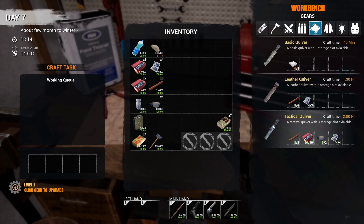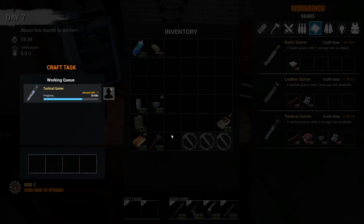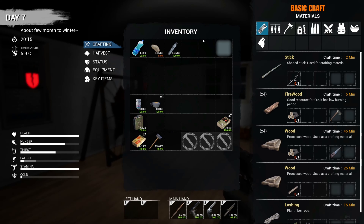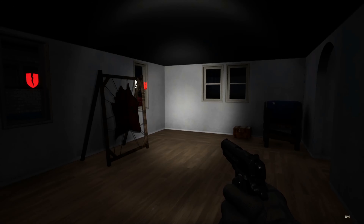Let's make ourselves a tactical quiver. The tactical quiver will obviously hold more than the leather quiver and the basic quiver, so we are preparing. Oh, it's nighttime — it's eight o'clock, I didn't realize it was getting that late. Let's equip this quiver. You do actually have to add the compartments before you can make fire arrows and such, but you can only put I think eight per slot.